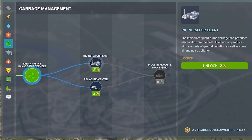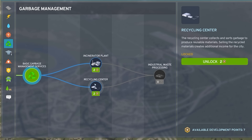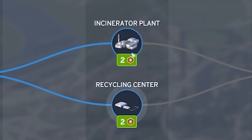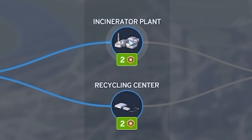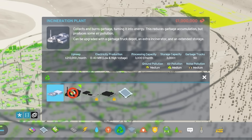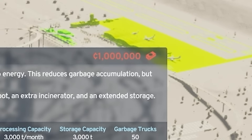I guess I'll do what engineers do when they need to make a decision between two things - eenie meenie miney moe, catch an architect by its toe, if it bites let it go, eenie meenie miney moe. Okay, incineration plants it is. And annoyingly I can't afford one yet - they cost a million quid. How much am I making? 24 grand an hour.